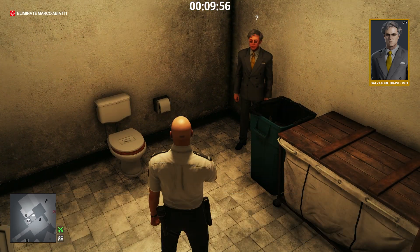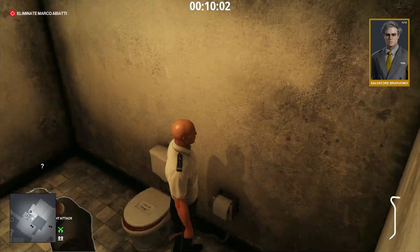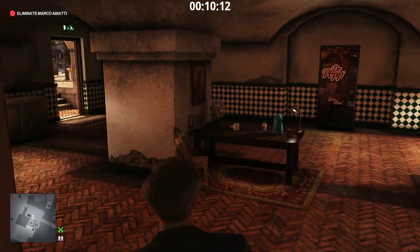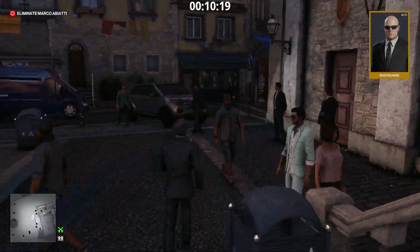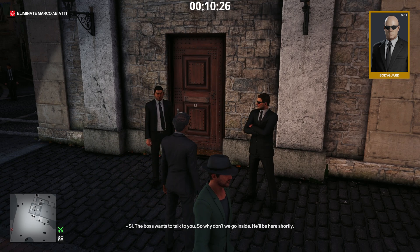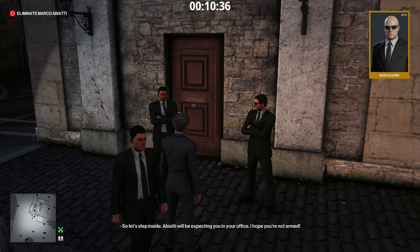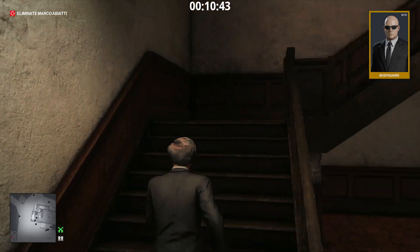Drop the coin to make bravuomo step away from the wall. Just as bravuomo, 47 can now lure Abbiati to the lawyer's office. Let's talk to the bodyguards. We ignore the bodyguards and run straight to the third floor.